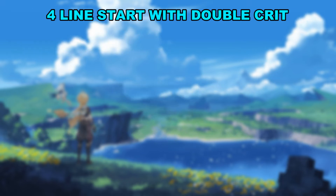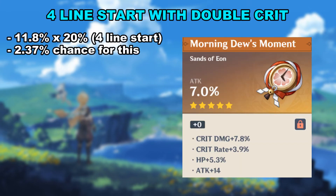Now, the final thing to do in this section is multiplying that with the chance of a 4 line start. And we have a 2.37% chance of an artifact with double crit lines as a 4 line start. Hopefully you are still with me — if not, don't worry. All you need to do for now is remember that 2.37% for this artifact on the right, and put it in the back of your brain for now.